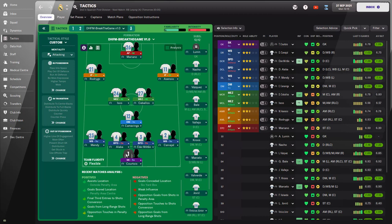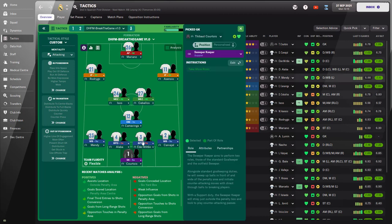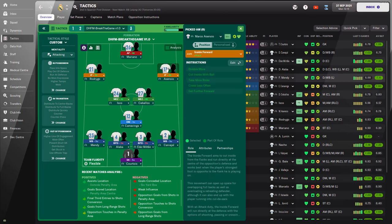The mentality is attacking and we'll go into the team instructions in detail. To confirm, looking at the player instructions: the goalkeeper is on support duty with no instructions. You can see all the players — wing backs, both ball-playing defenders on defend duty, two backs on support — no instructions whatsoever. All player instructions are completely blank. You can set the player roles in this manner and that's the tactic all set up.